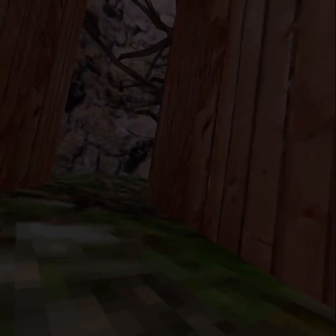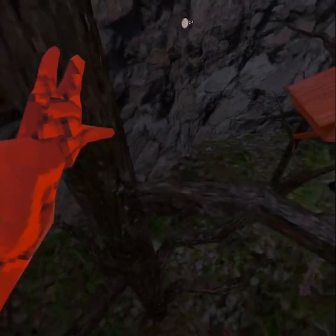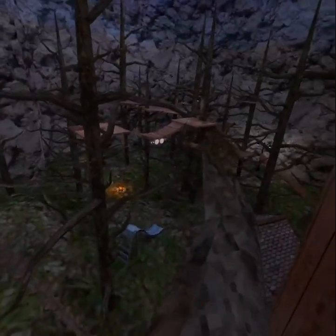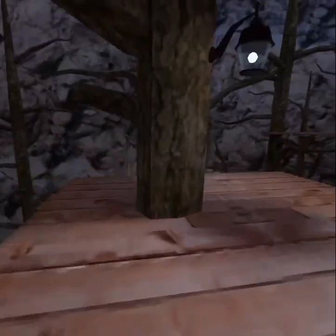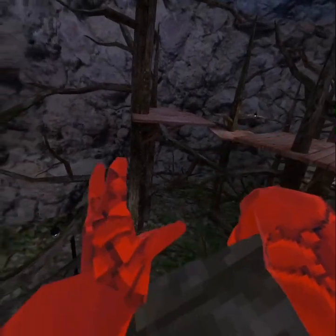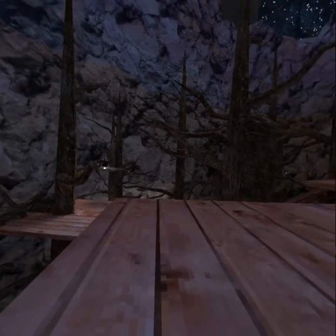And the second one is called the kickflip. So you have to get on top of the two walls — well, on the right one — and you get right here onto this branch. Then you run on this one, that one, go onto this one, then jump from this branch all the way to here, and then get on the platform, and that's the end of the second one.